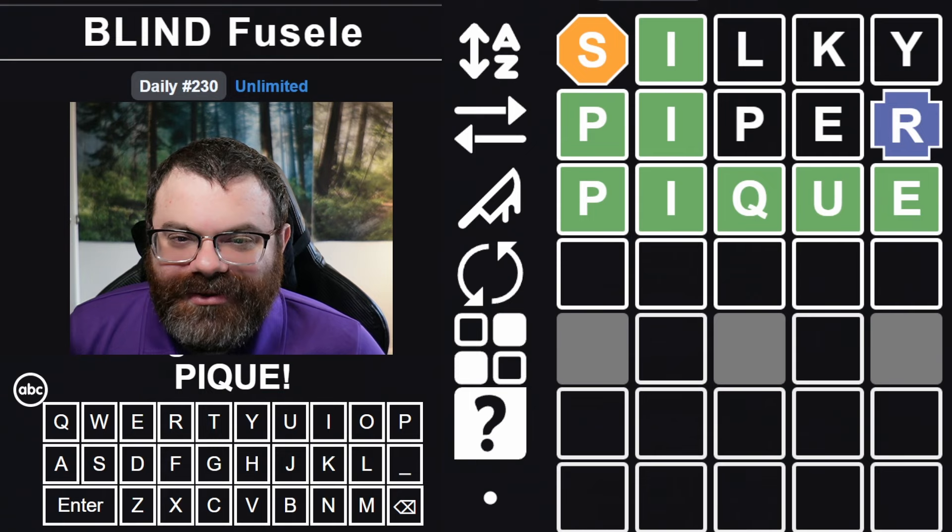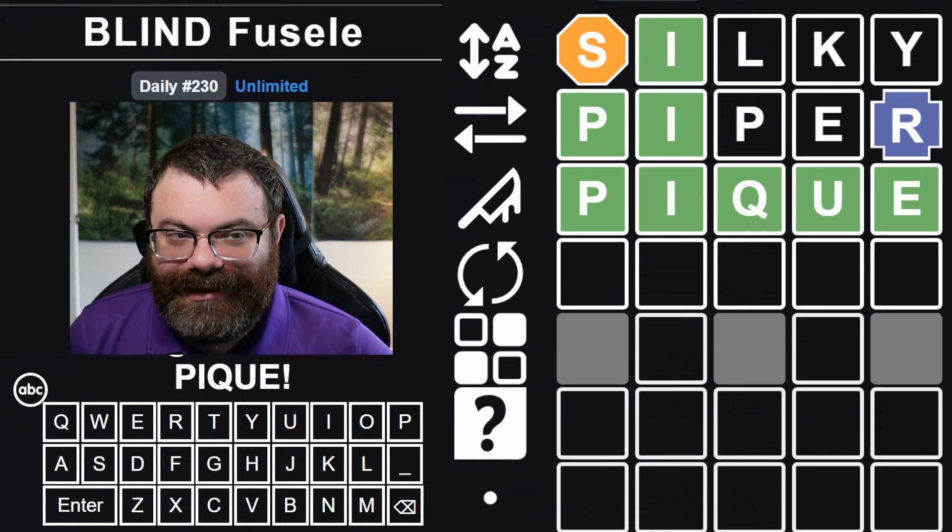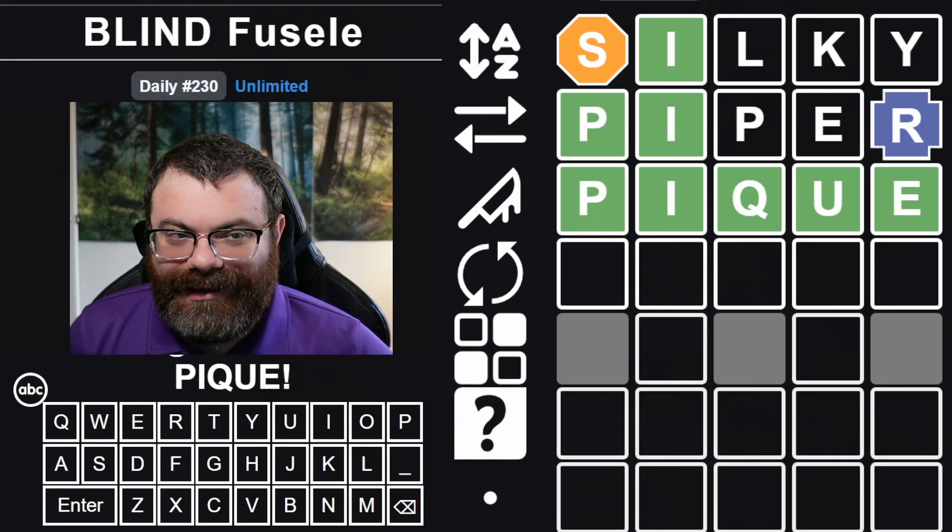Word 500 took a while, but that was hard. Nymph is hard in word 500 — you assume there's vowels in the word. Connections was weird, but I think these were good games overall. I hope you enjoyed them. If you did, why not leave a like, subscribe, and a kind comment below.